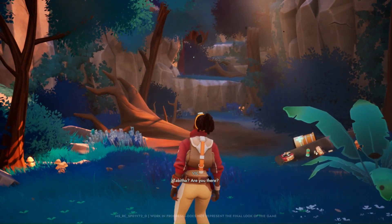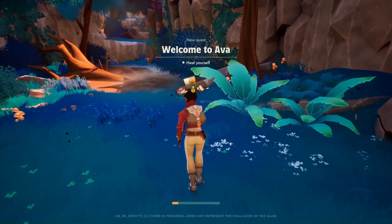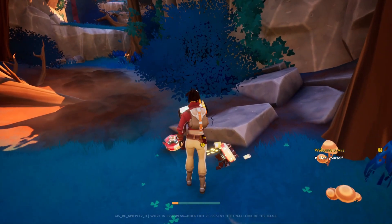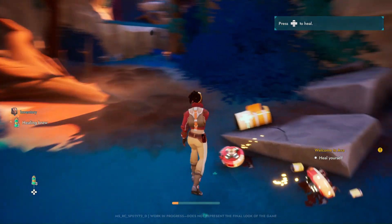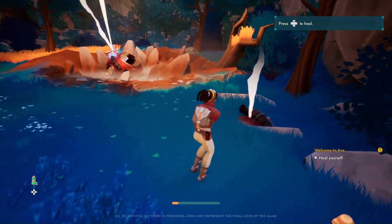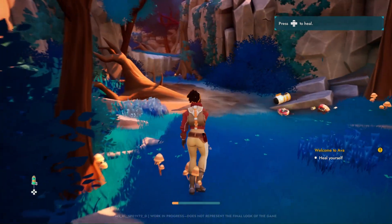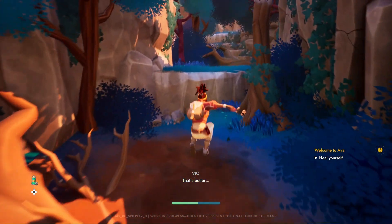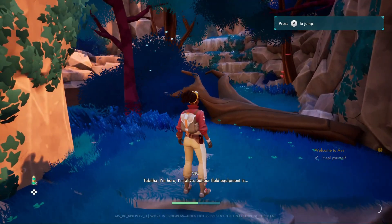Are you there? The 3-Steam demo, Creatures of Ava — is it fun to play, empathize, and tame creatures in an action-adventure game to save the planet from a life-consuming infection? Exploring various ecosystems on Ava. This is the story of this 3-Steam demo, and the publisher is 11-bit Studios.